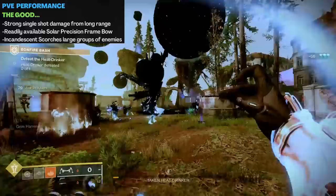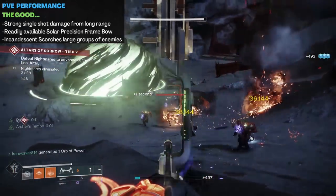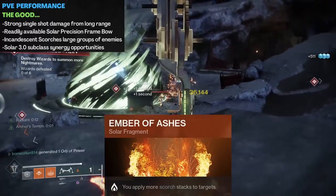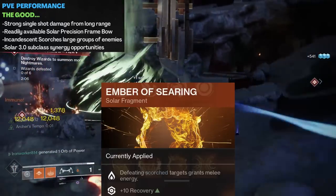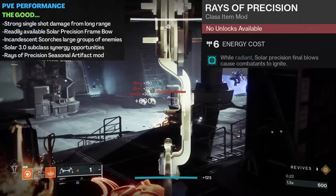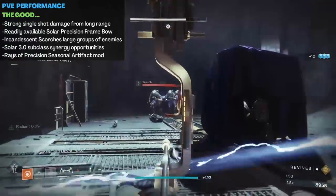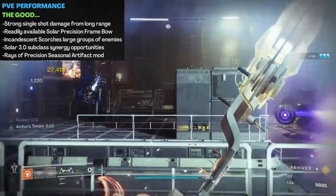I think most would agree it's the ability to roll Incandescent that really makes it stand out. It's just damn cool to down a single enemy in a pack and watch the rest burst into flames. It is a little bit more forgiving than Dragonfly, since all you need to do is secure a kill, not necessarily a precision kill. And while the damage itself isn't overly impressive, it's still additional damage, which could lessen the number of arrows required to put an enemy down. Plus, Scorch stacks compound, so if you pick off a few enemies in rapid succession, you have a really good chance of seeing an ignition pop. And you have the subclass synergy facet — Ember of Ashes, Ember of Singeing, Ember of Empyrean, and Ember of Searing all work very nicely. An artifact mod I like to run with it is Rays of Precision — while Radiant, solar precision final blows cause combatants to ignite. Precision frame bows tend to one-crit red bars pretty reliably, so when Radiant, it's quite easy to get that big blast damage from the ignition.